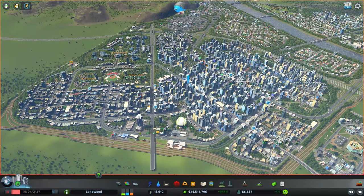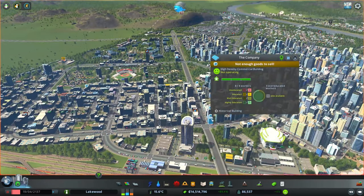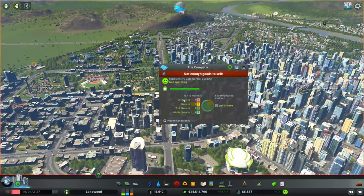Hello everyone and welcome back to our City Lakewood. Today's episode we've got a couple things to take care of, and you may notice one of those things by looking at the icons spreading throughout the city. We're seeing a lot of these 'not enough goods to sell' icons, both tier 1 and tier 2 with the red background, indicating the issue is becoming critical and buildings are about to be abandoned.